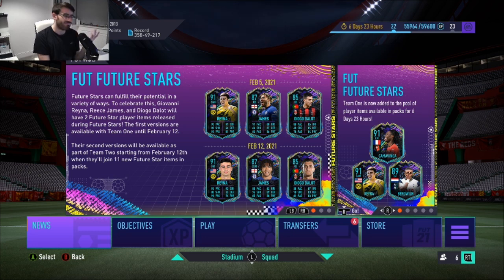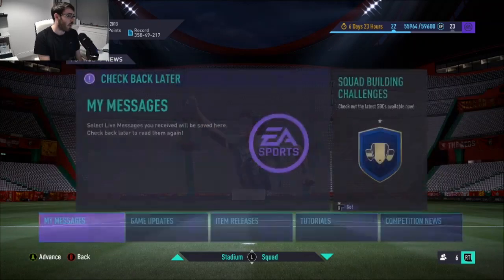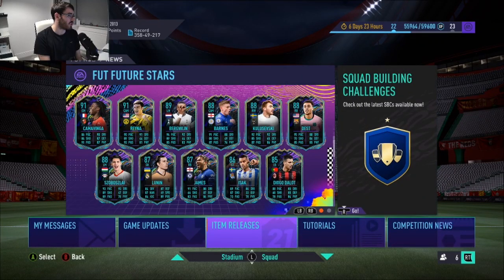Do I like that? I mean, Rhys James as a CDM looks absolutely insane. Diego Dalot has two different fallback positions, and Reina from Borussia Dortmund is there as well. That Rennes card at 91-rated looks absolutely insane. But on the whole, some very interesting cards. Did Jones get one? He didn't. Barnes got one. Schlupp got one — he deserves it. Of course, they leave out the Liverpool players, but it is what it is. Hopefully he'll be in the second team next week.